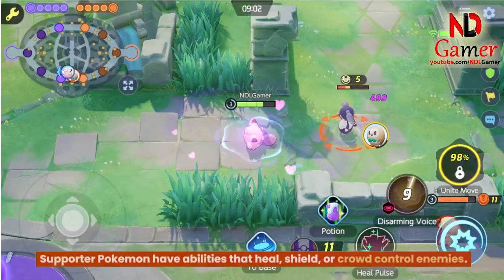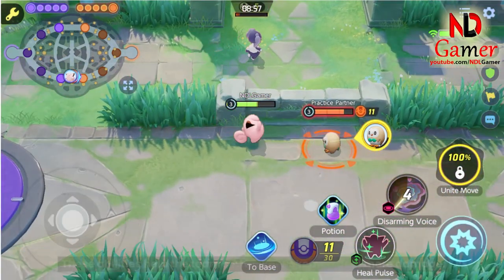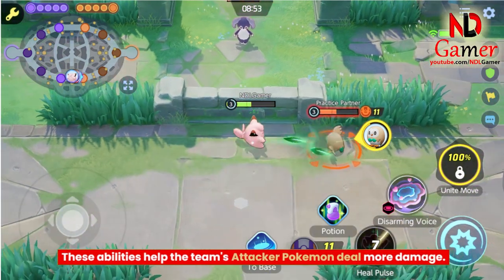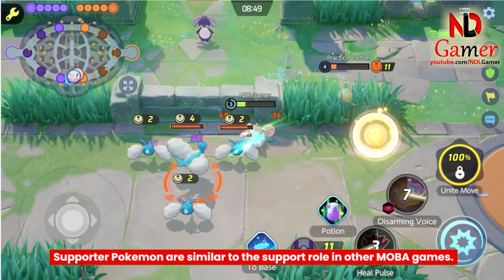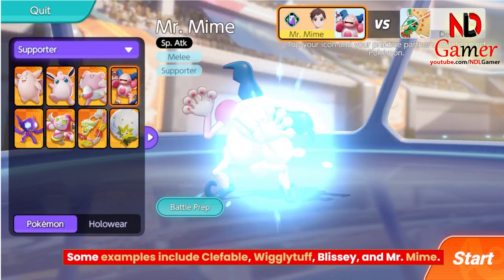Supporter Pokemon have abilities that heal, shield, or crowd control enemies. These abilities help the team's Attacker Pokemon deal more damage. Supporter Pokemon are similar to the support role in other MOBA games. Some examples include Clefable, Wigglytuff, Blissey, and Mr. Mime.